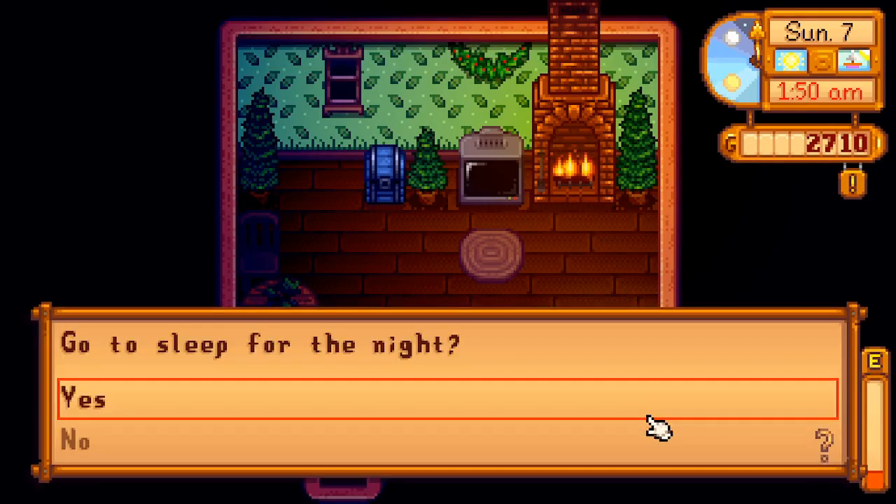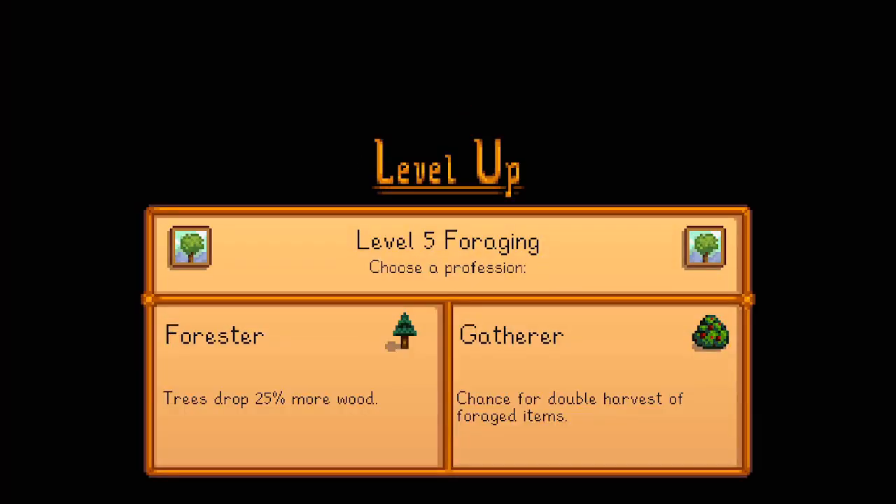But we leveled up! Level five foraging — choose a profession: a forester or a gatherer. Chance for a double harvest of foraged items. Now that seems more useful in the long run than trees dropping 25 more wood. We have all kinds of room to grow trees — it's not like there's going to be any scarcity of wood. So let's do Gatherer.